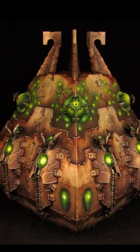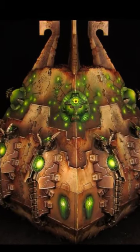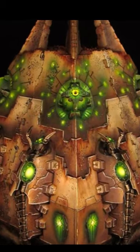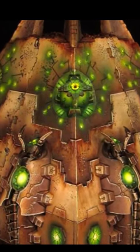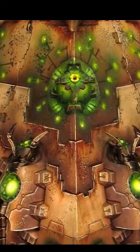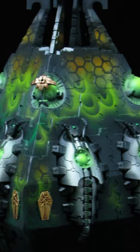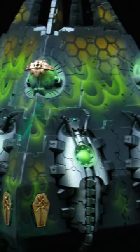An Obelisk will only awaken to full function when it detects enemy aircraft in the skies above the Necron master's tomb world. Should that enemy aircraft stray too close, the Obelisk is able to trigger a gravity pulse — an expanding sphere of earth-shaking force that blows enemy aircraft out of the sky and sends the intruder hurtling to a fiery death. When an Obelisk activates, it rises to complete dominance over the war-torn surface of its home world.